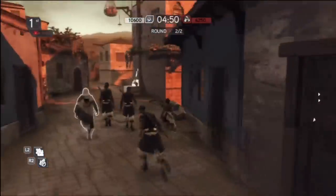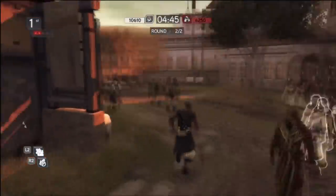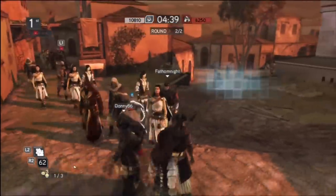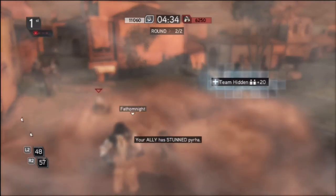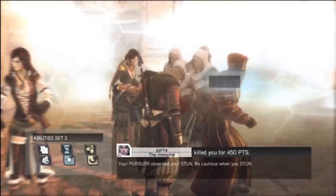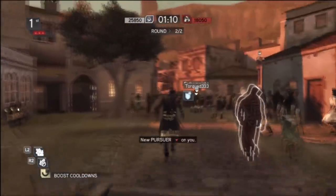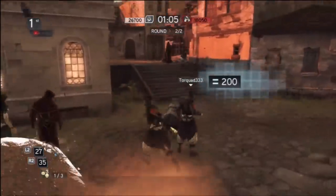The last stun round we're going to look at is very different from the other two — this is a very aggressive stun round. As soon as the match starts, I'm going to run to the middle of the map where I expect my pursuers to be and start stunning. I'm using a long-lasting smoke, which means when they throw smoke and I throw smoke, mine has a chance of lasting longer than theirs if they haven't crafted it for long-lasting, so I can pull off an extra stun. This is four minutes later. As you can see, I'm running back to the same exact spot — our pursuers have not left the middle of the map. We've just been running back and stunning them over and over again in the same spot.